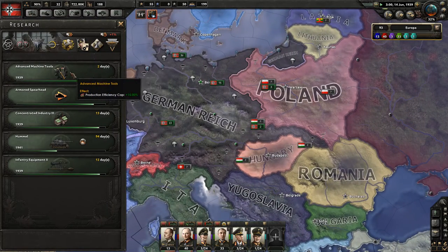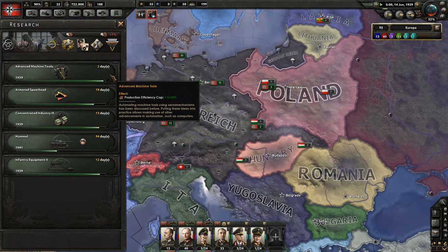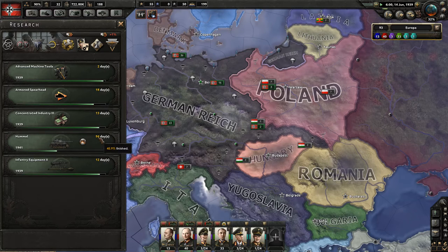We're only two days away from getting the advanced machine tools, which is going to push up our cap. We're also going for the self-propelled artillery, and we're already less than a hundred days away from getting that.